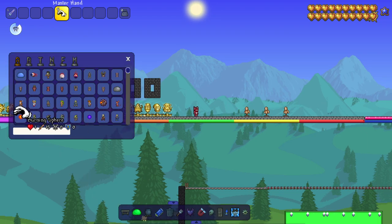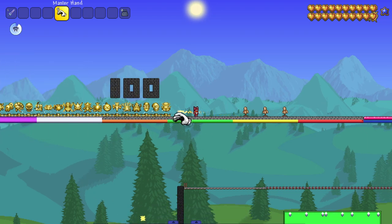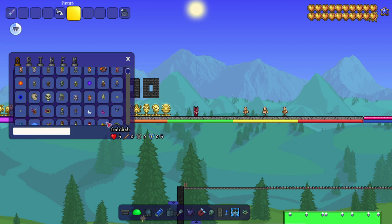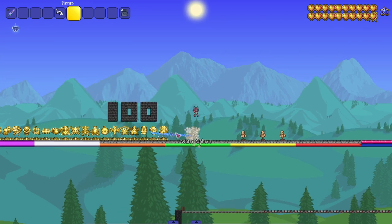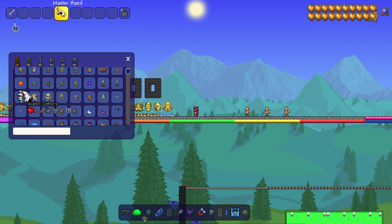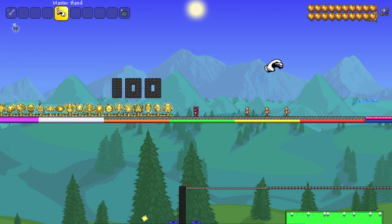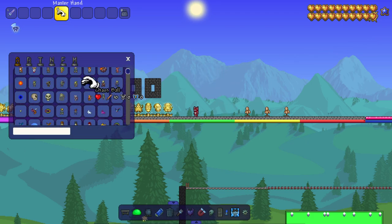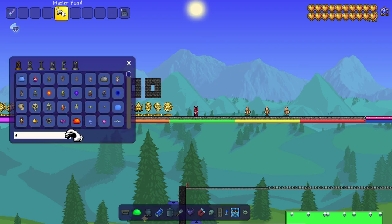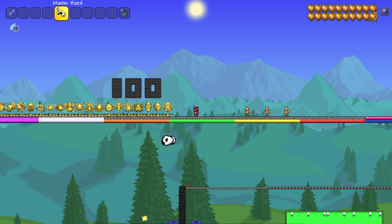Another thing I want to see is with the burning sphere — can I grab projectiles? Oh my god, I can actually grab projectiles and throw them! I need more projectiles. Let's try the water sphere — can I grab one? I caught one, it's still there, and then I throw it. You see that? So I can throw projectiles — that's honestly kind of cool.